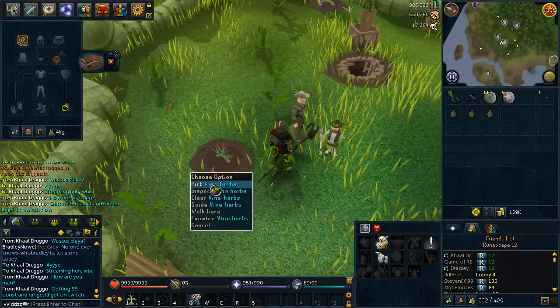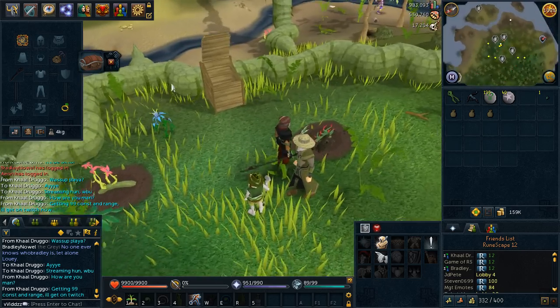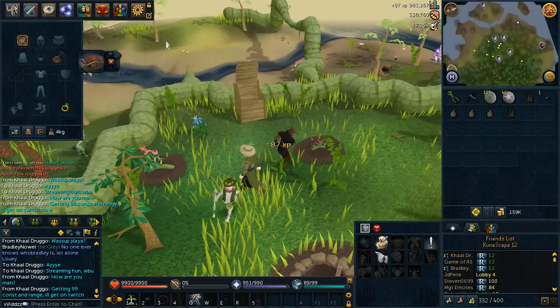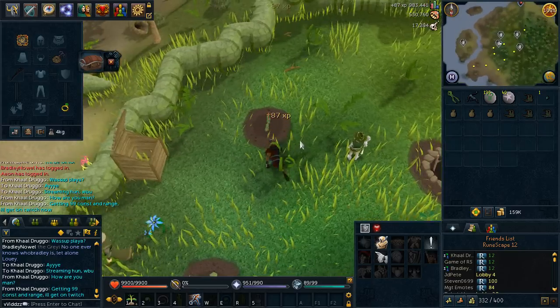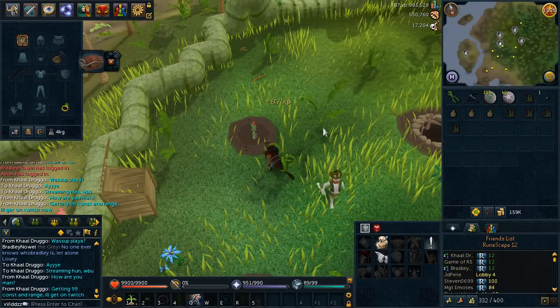I believe this is the Urzill that I planted and it survived. I looked over the other side and I think the UGNC survived as well. So that's some juju farming potions, juju farming and juju hunter potions straight off the bat.